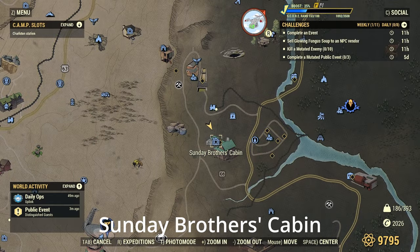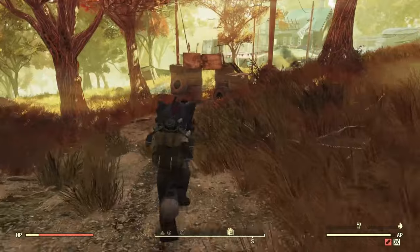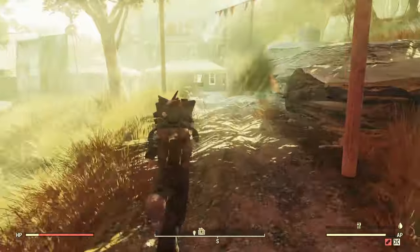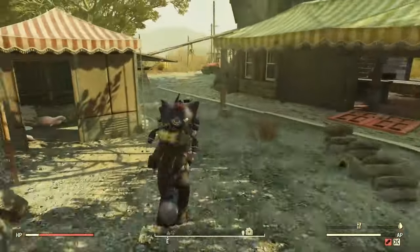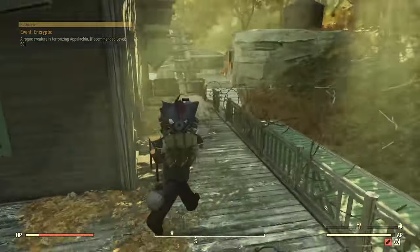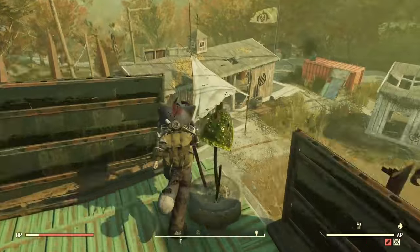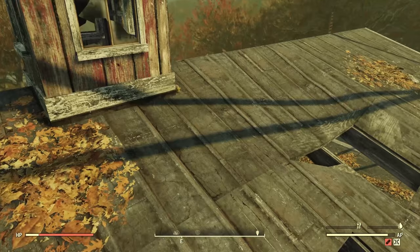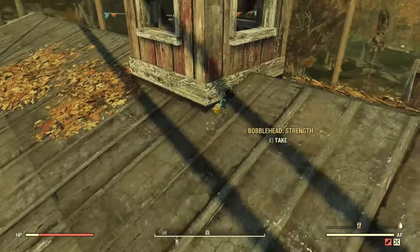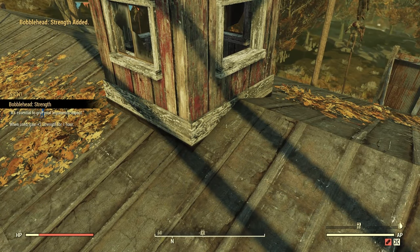Next up we have Sonny Brothers Cabin. You might actually have trouble finding it because it's sort of in the open. This is one where I show you how to get it without a jetpack — you just have to do a running start and jump at the very end. You're going to jump up over right there. It seems like it falls and just lands down right there.